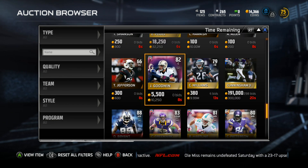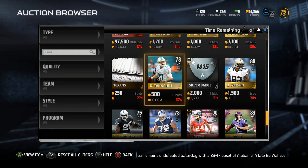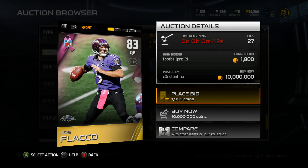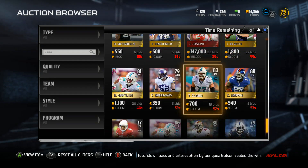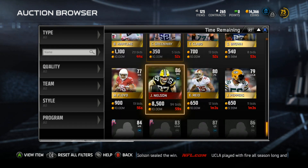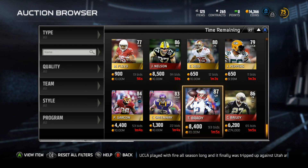You guys can buy players here — oh, there's Flacco with 44 seconds left. Let me place a bid. Like I was saying, this is where you go to get players.